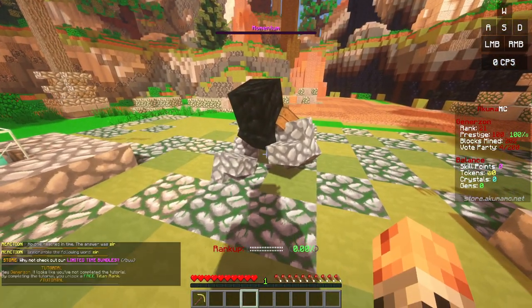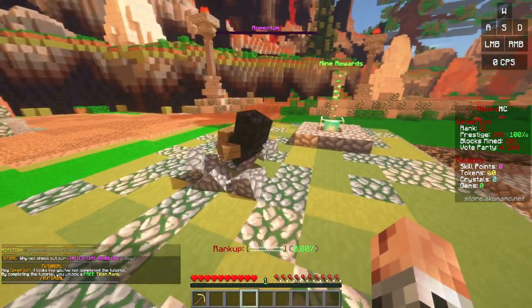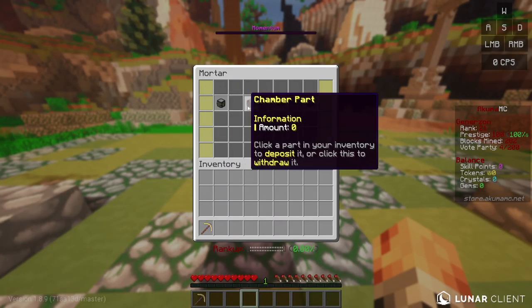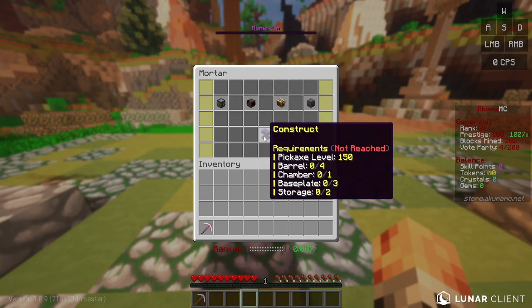From the start of the game, mortars will be in a destroyed state, scattered on the ground in a heap of unusable parts. However, by collecting rare and unique items such as barrels, chambers, storage and base plates, you can rebuild your mortar and unlock its full potential.